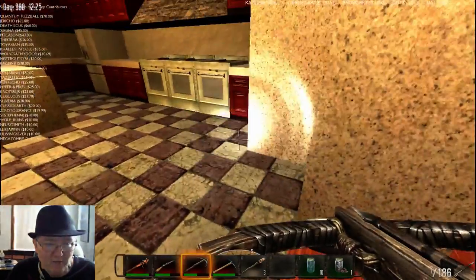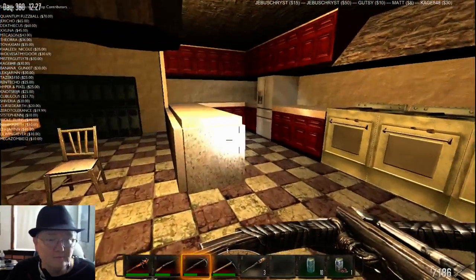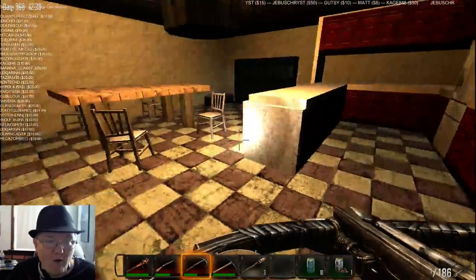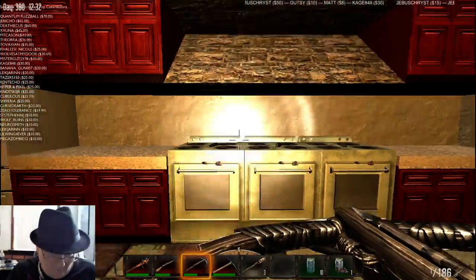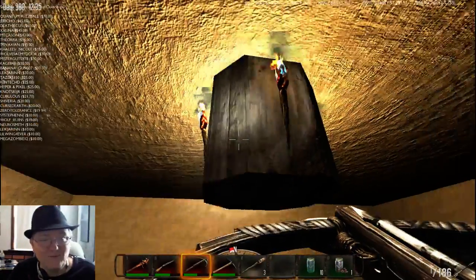Nice checkerboard — I like the floor. How'd you pull that off? A lot of clay and stuff; it's in the bottom tab. The floor — it's actually a recipe. I like the range hood. Nice — it actually works, so watch.